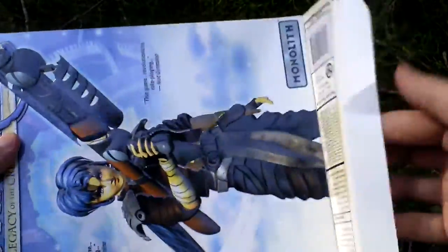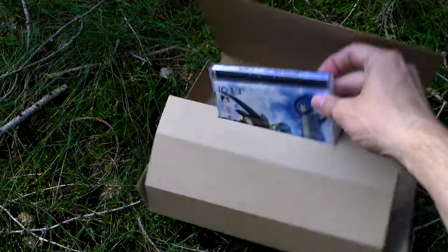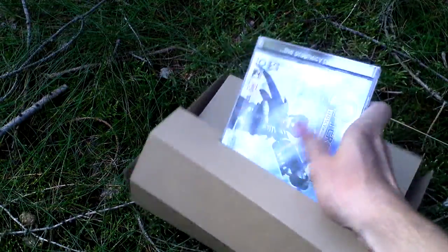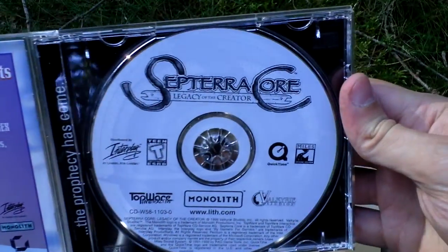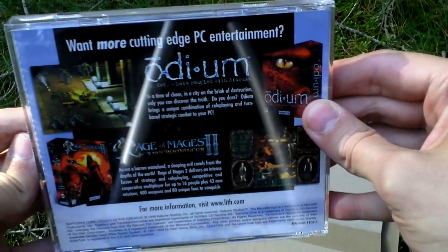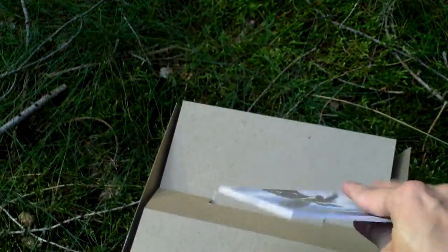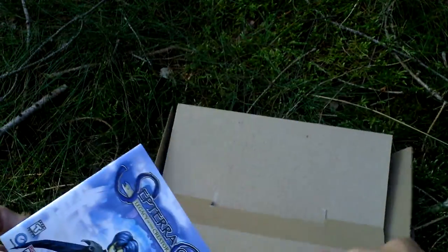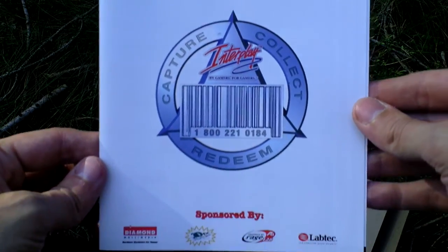Let's open the box and see what's inside. First of all, of course, there is the game itself — it comes on a CD. On the back side there is an advertisement for Odium, another role-playing game. Inside there was also this menu, which I will show last. Then there is this advertisement — Interplay's Most Wanted.